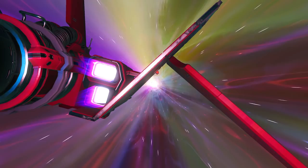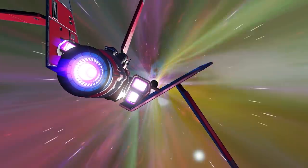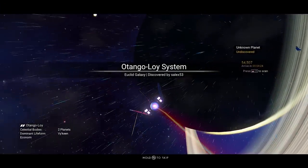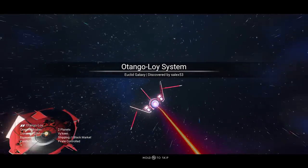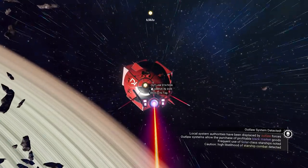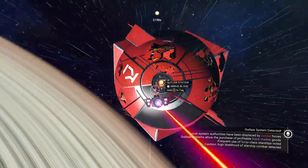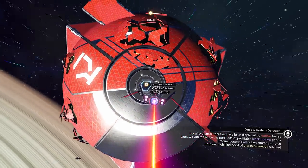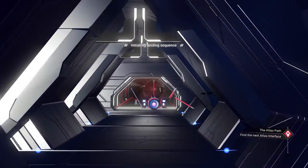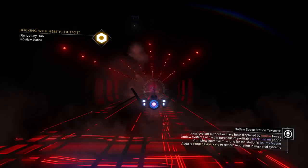Let's head over there and see what's going on. With the Outlaw update we have a whole new set of things — we can go to a pirate controlled system and they actually have pirate space stations now. We just have to look for the space station. I think they took over the abandoned systems because this is what the abandoned space stations used to look like — all broken up — but now it's an outlaw station. Look at that outlaw station right here! Let's get in here and land.